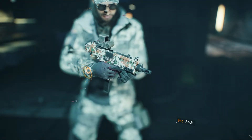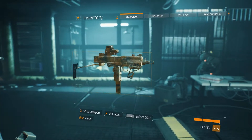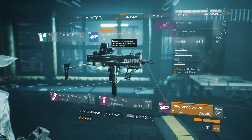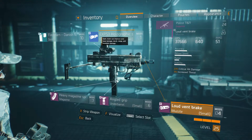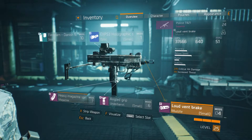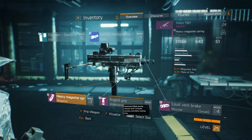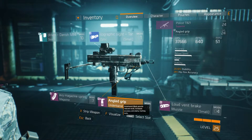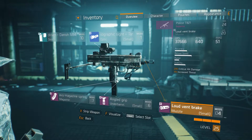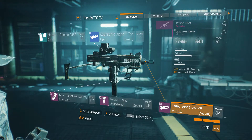Here we have a super modified police t821. The current specs are: Flecktarn Danish M84 skin, holographic sight, tan or XS3, heavy magazine spring with 60% magazine size and 60% rate of fire, angled grip with 20% stability and 24% hipfire accuracy, loud vent for increased noise, 23% critical hit damage, and 11% increased threat.